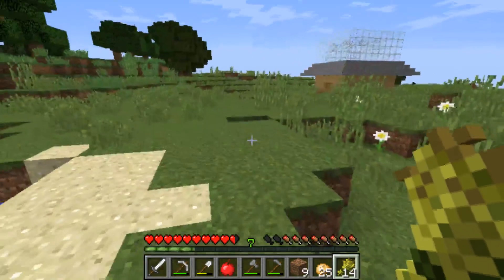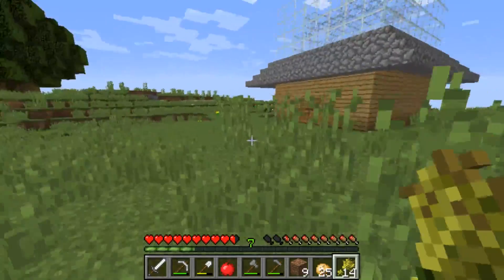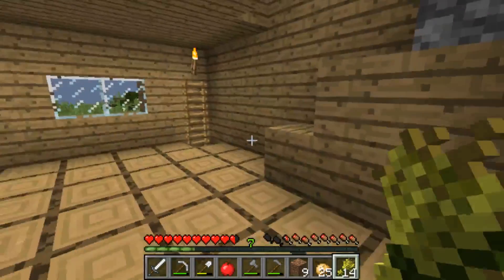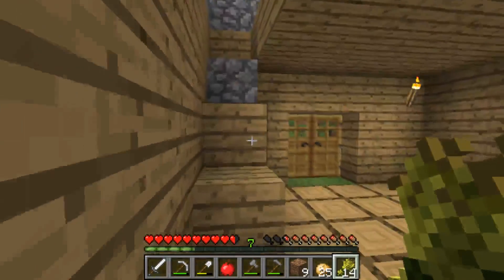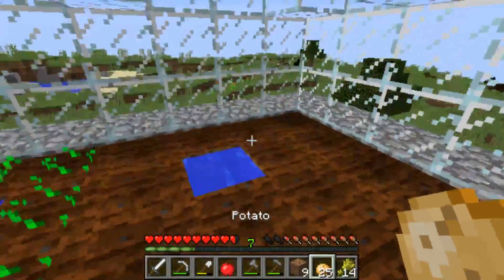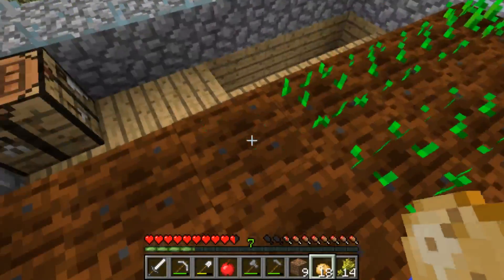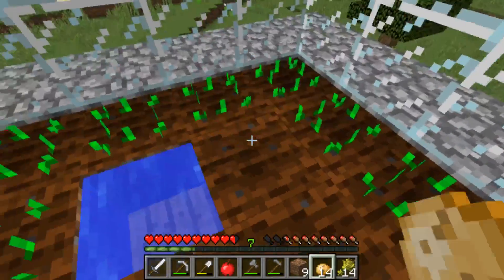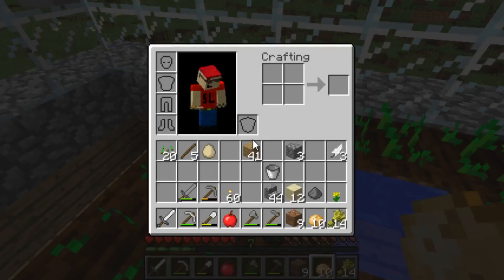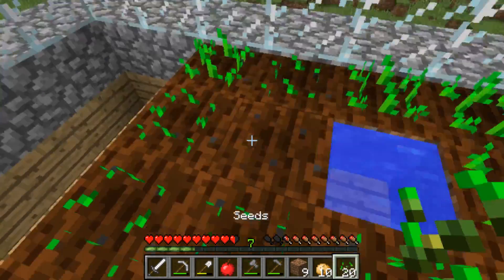I'm going to run through here and go plant all of these potatoes, and probably finish off the wheat. I guess I will make this side potatoes and the other side wheat. Eventually, if I can find — I believe it's beetroot that you can make soup out of — I'll probably exchange the wheat for it.